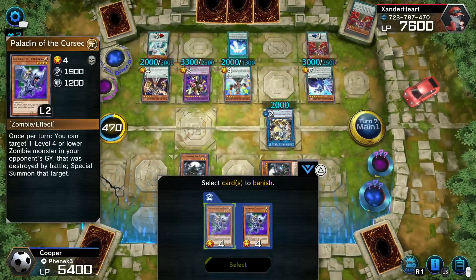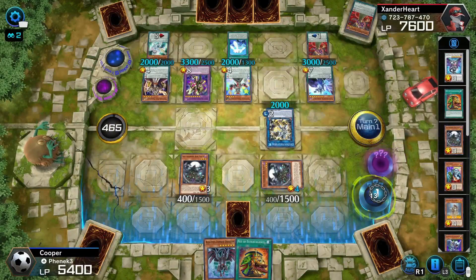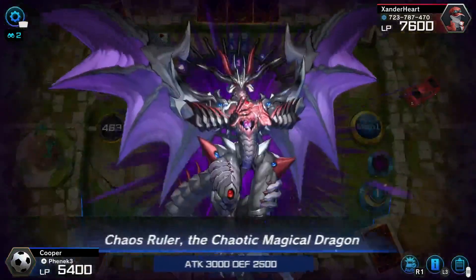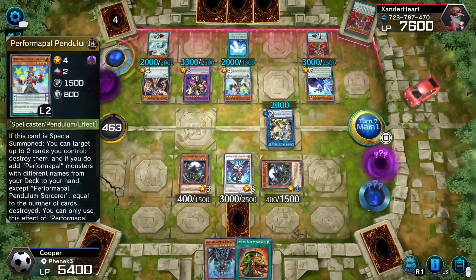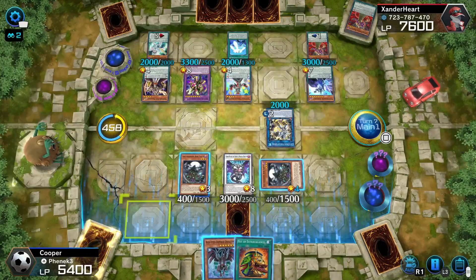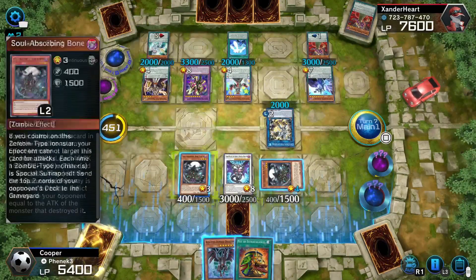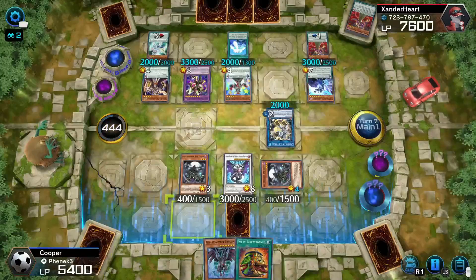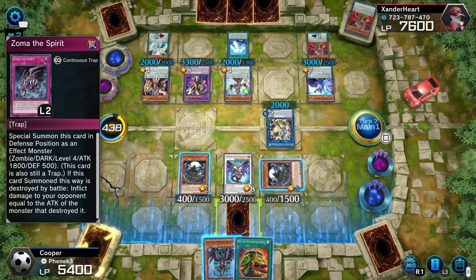I'm going to throw away my Paladin and my Necroface. This monster will be summoned to attack mode. No matter what, I'm going to lose a Bone Tower. Necroface activates — I got to hope I get a double Necroface. I hit Gozuki — one Gozuki, I didn't hit double Necroface. That's a shame. I'm running out of options here. How many cards do they have left? Four cards left in their deck. If I could have summoned Zoma Spirit, maybe this would have been an option. Vendrid would take both my Zombie Monsters. That is a damn shame. If this had gone a different way, I could have won.